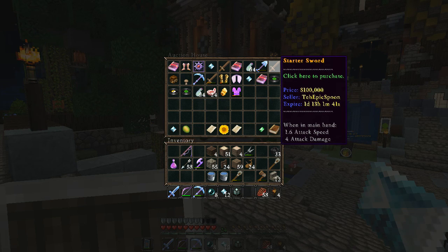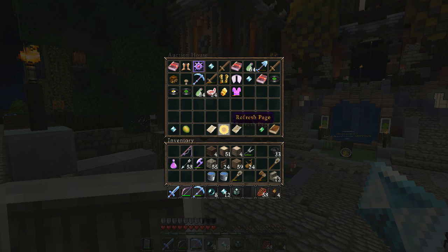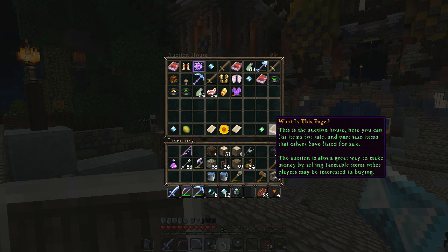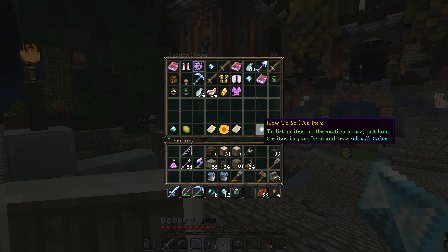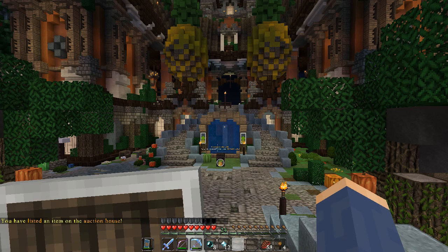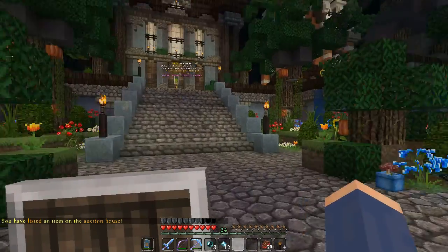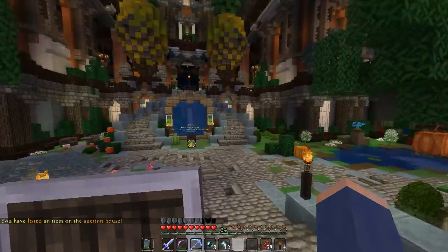People are selling their starter sword for a hundred thousand dollars - I don't think I'll buy that today! You can post things here - the command is '/ah sell' and the price. I'm going to put the item I want to sell in my hand - this beacon. I put it up for 1500 last time and found out that was relatively cheap, so I'll go 2500. Now we have something listed in our auction house right there.